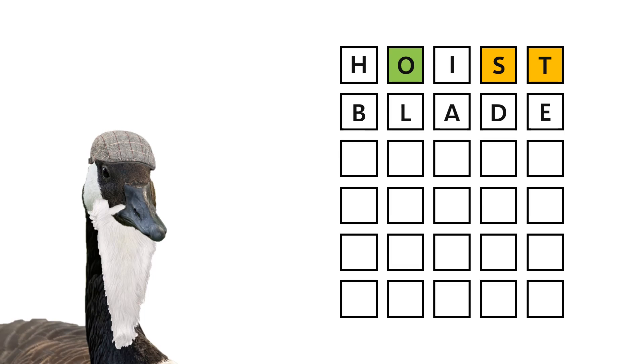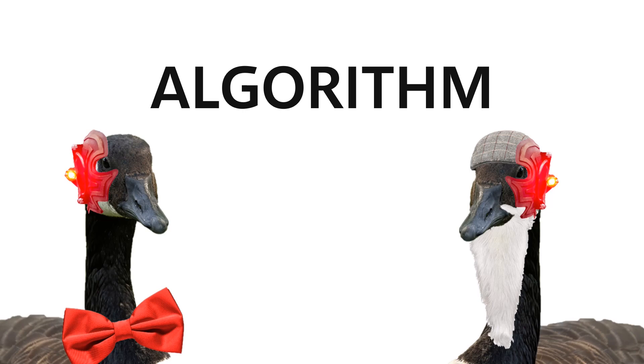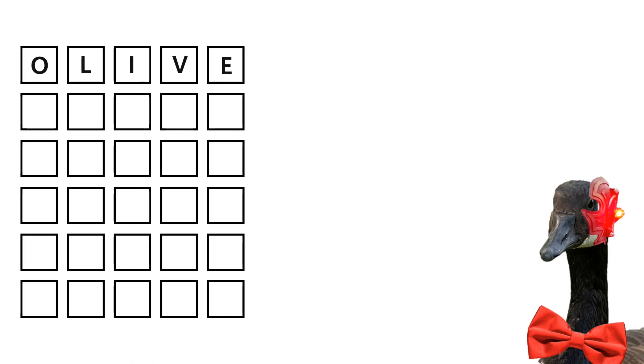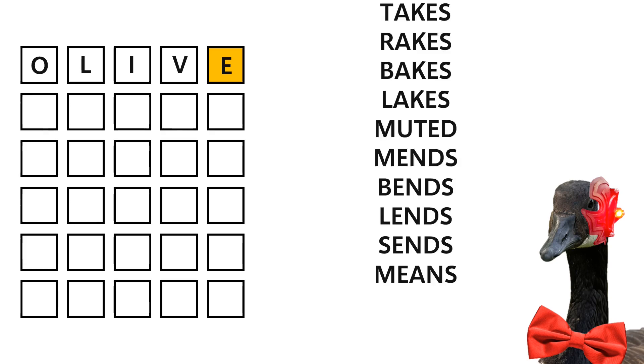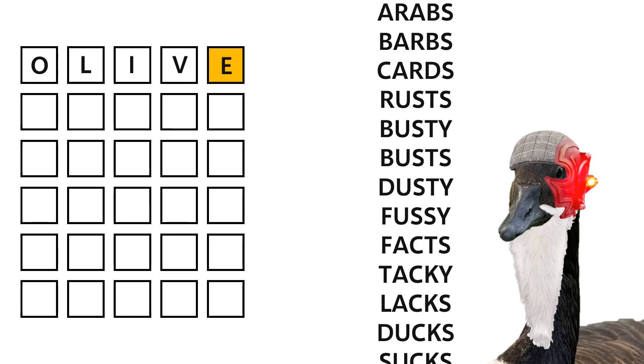To create a bot that tests both strategies, I'll need a word-picking algorithm that can make guesses based on the feedback the game gives. Based on the feedback it receives and the strategy it's using, it generates a list of valid guesses. For example, if the first guess was 'olive' and the bot got that feedback, then for my strategy the bot would generate a list of words that contains an E but not in the fifth position, and without the letters O, L, I, and V. For my dad's strategy, the bot would just generate a list of words without any of those letters. The algorithm then tries to find the best possible guess out of the valid word list by looking at how frequently each letter appears in each position, scoring each word based on positional letter frequency and picking the word with the highest score as its guess.